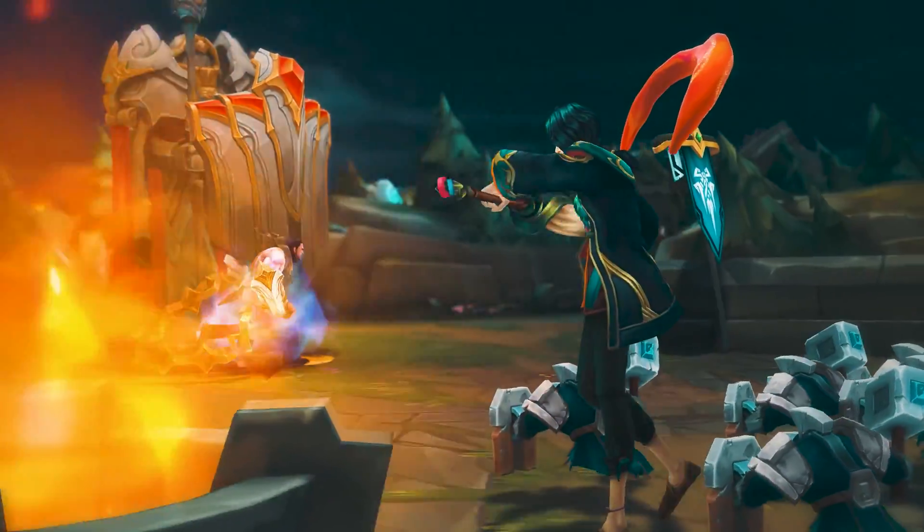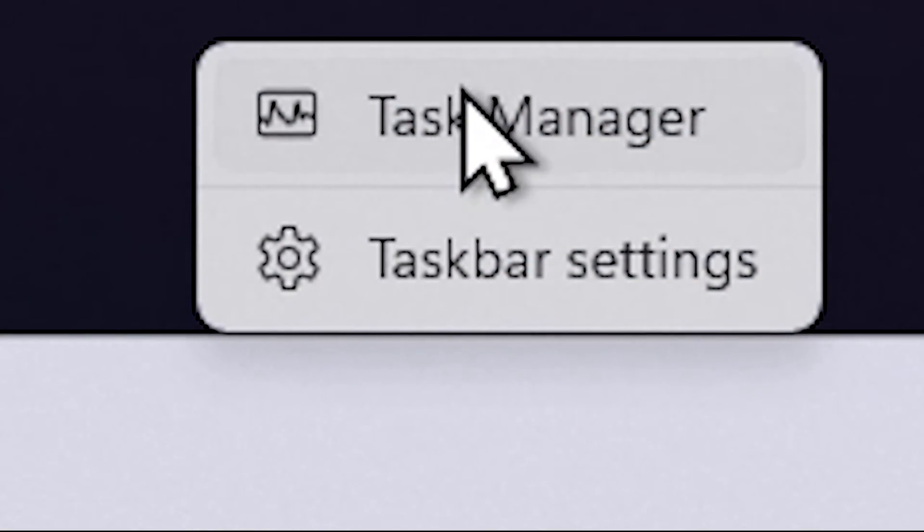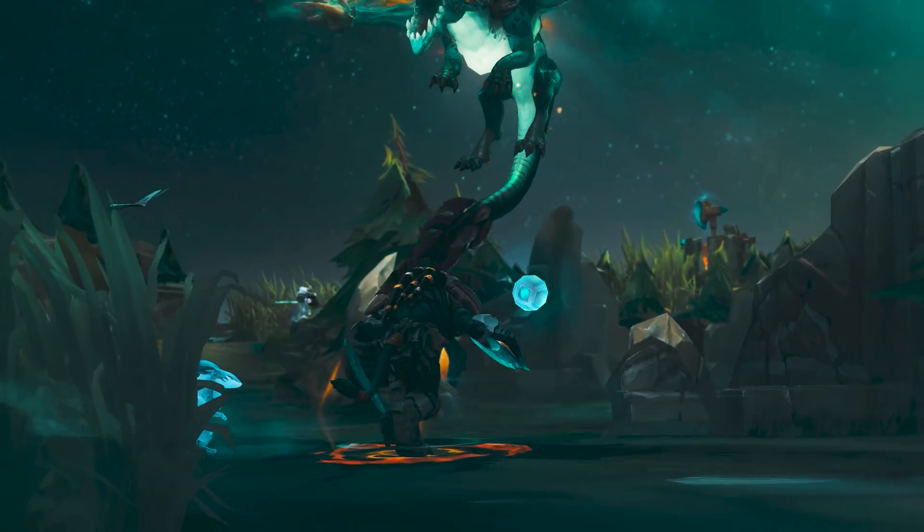To clean up Windows startup, right-click the taskbar and open Task Manager. Go to the Startup tab and disable all programs listed there besides your antivirus, since you can manually start any of those applications whenever you need them.